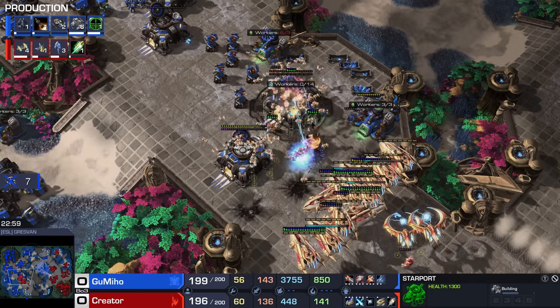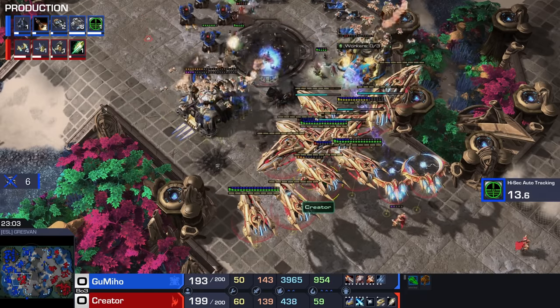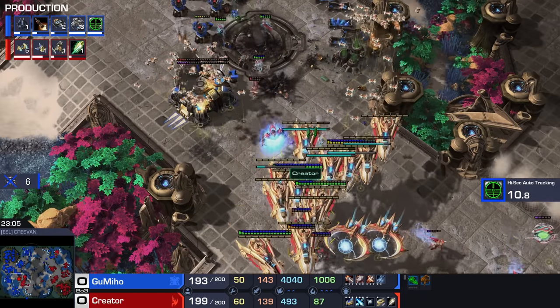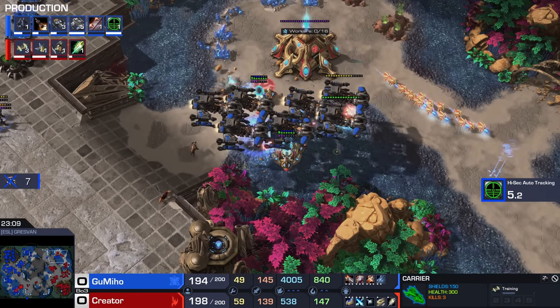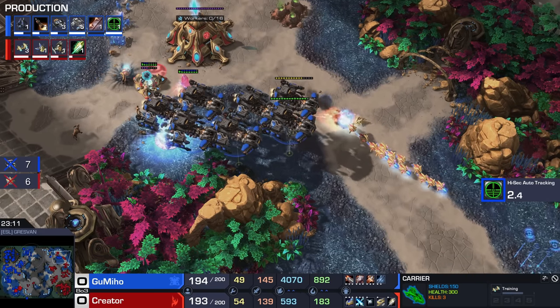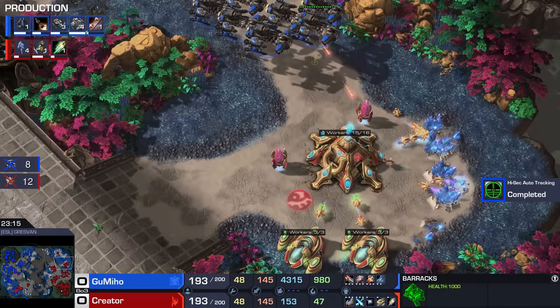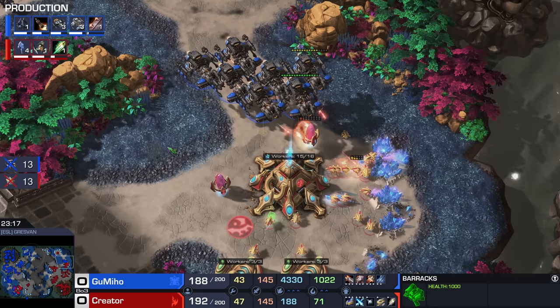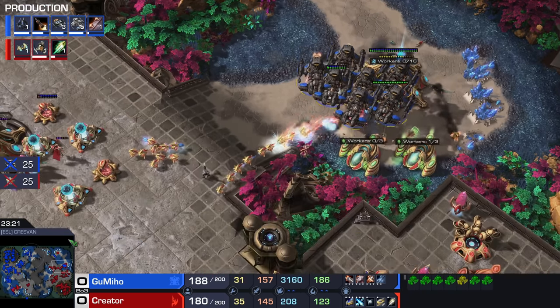Here comes Creator, but he's lacking his upgrades — he's only at plus one, plus one for all those Interceptors. Every single Carrier carries eight Interceptors, and every single one of them should have been more powerful. That's huge, especially against the soon-to-be plus three Battlecruisers. Both players are taking a tremendous amount of damage because neither really wants to commit to fighting the main army of the opponent.